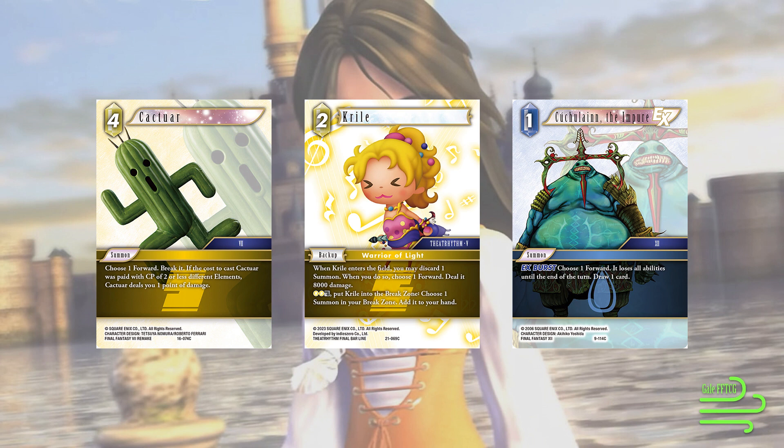Last but not least for removal, we have Kukulan — a 1 CP EX Burst. Choose a forward; it loses all abilities until end of turn, and you draw a card. This just shuts off any on-attack triggers or activated abilities your opponent has. Maybe we can shut something off to force a response out of them, and we're still drawing a card anyway. It's just a very good card.